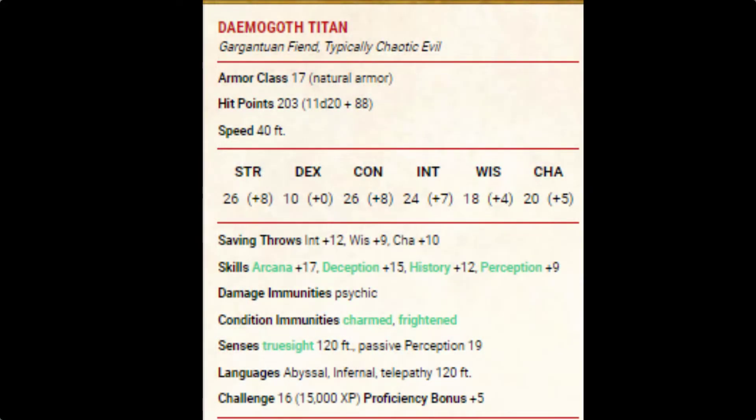So here we have a Daemogoth Titan. It's missing the arm coming out of its chest notably, but it still has the other multiple arms, and it's just massive — basically the same thing except humongous. Let's see if the stat block reflects that size. And it does indeed. The Daemogoth Titan is a gargantuan fiend, typically chaotic evil.